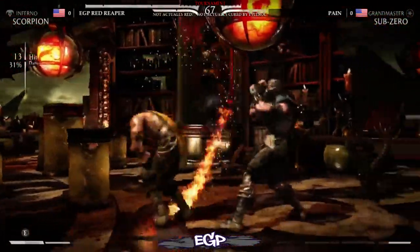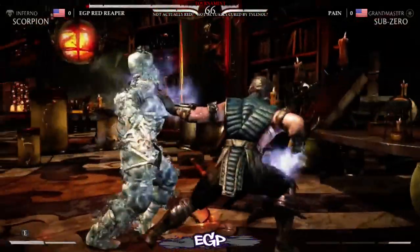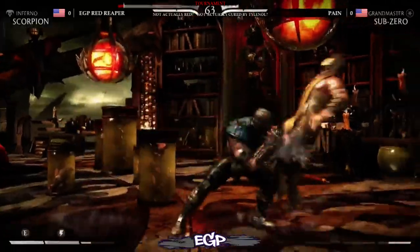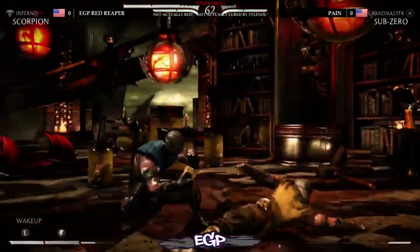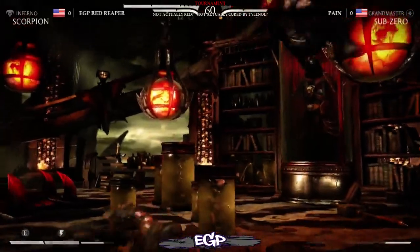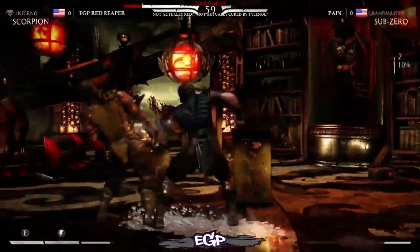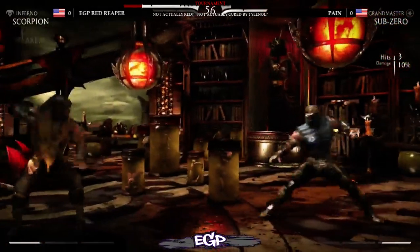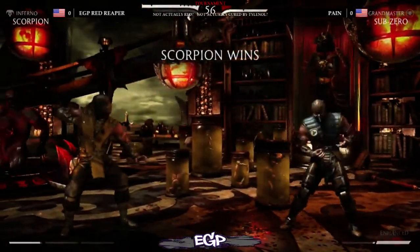You can play him defensive, you can play him offensive. He blocked the forward four. Two takedowns — Red Reaper immediately loses his composure. He blocked two takedowns. Red Reaper doesn't know what to do — can't gimmick him out. But Red Reaper is actually winning, and as I say that, he takes the first round.